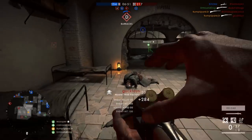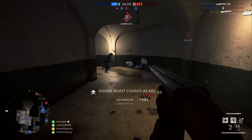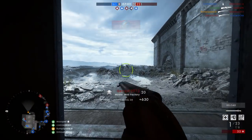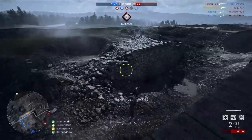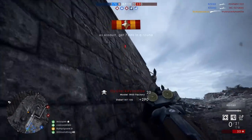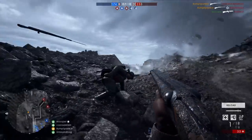Always stay in cover and be ready to duck behind it. Once the enemy notices you and isn't close enough, dip, duck, dive — whatever you need to do. Use cover to advance towards the enemy. Always be pushing forward, never moving backwards, because moving away takes you out of the shotgun's effective damage range.